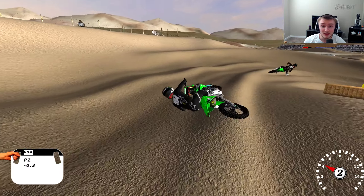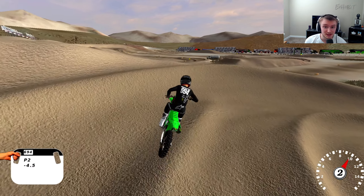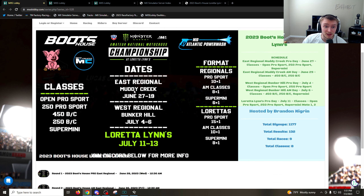I signed up for it. I probably won't do it, but I wanted to see where my lap times stood. It's actually pretty neat. So everything's going through mxslobby.com — mxsimulatorlobby.com. I'll have this in the description so you guys can sign up if you want. They just finished up the East regional on Muddy Creek. Now we're doing the West regional on Bunker Hill this week.